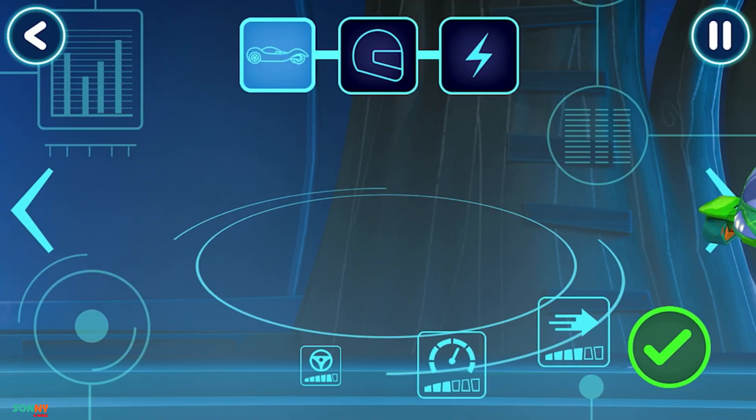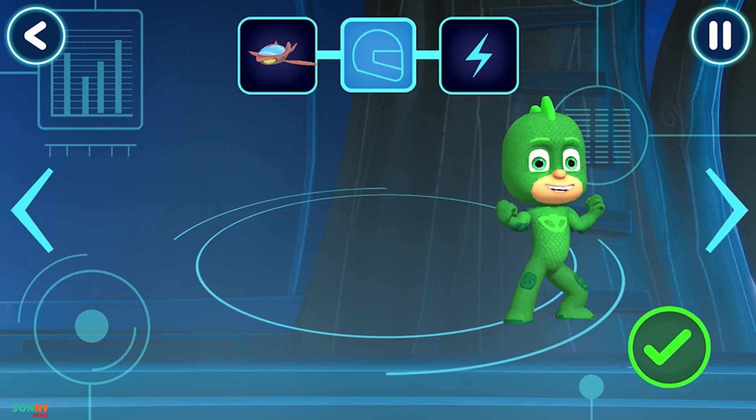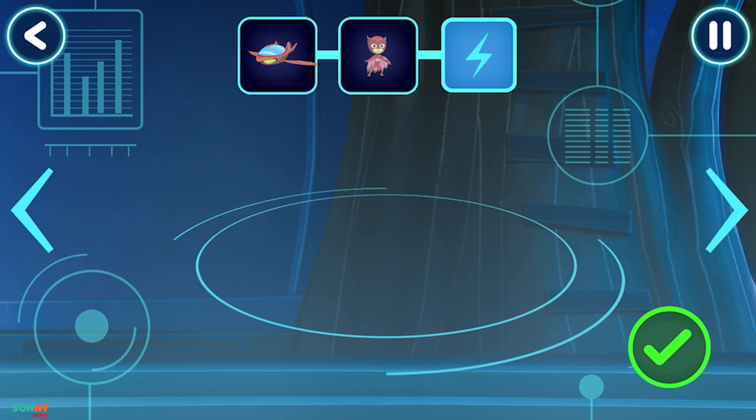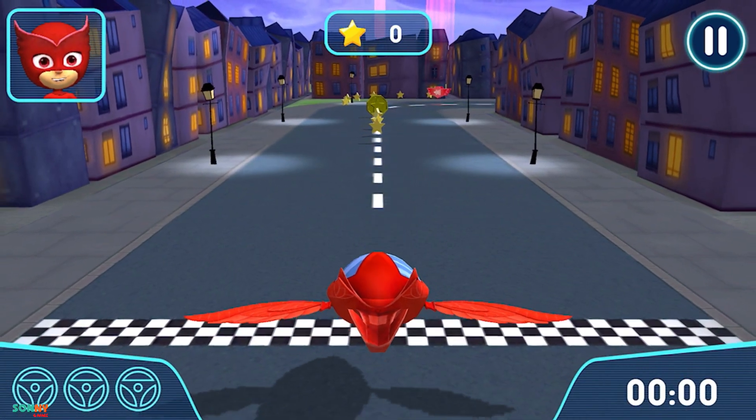Before we can try out our track, we need to choose a vehicle. Brick! Who would you like to drive the vehicle? Good, pick a power up. Time to try out your track. Go!